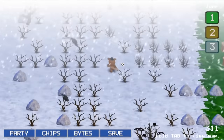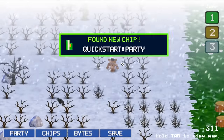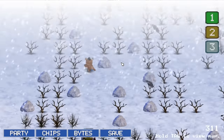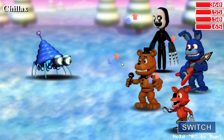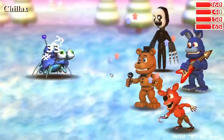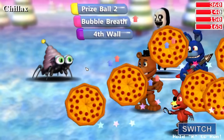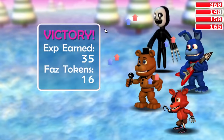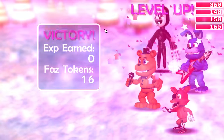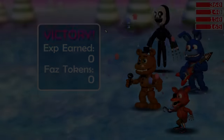Quick Start Party is a pretty basic chip, allowing you to get the surprise on your opponent. Now this does sound pretty good, and it's not actually that bad of a chip to use. I just don't actually find it all that useful, since the amount of time you actually get to attack before the enemy does is so minimal that it honestly isn't even worth it besides the very early game. But it does the job at the start.